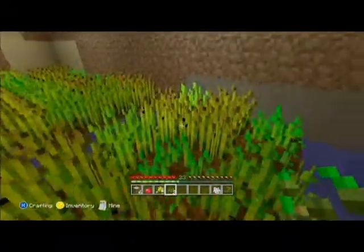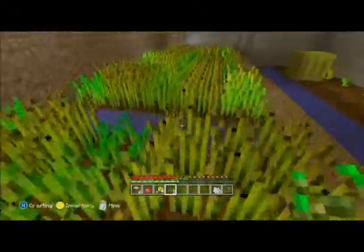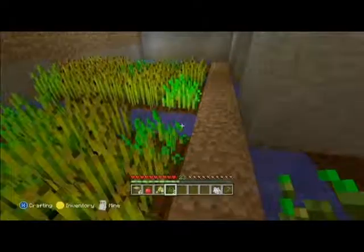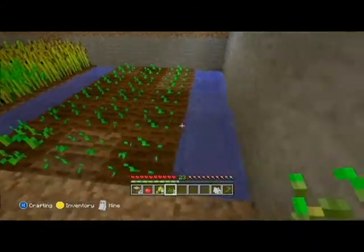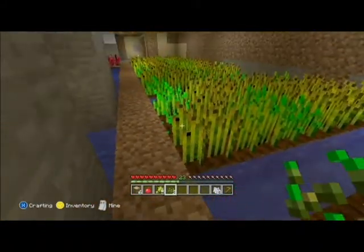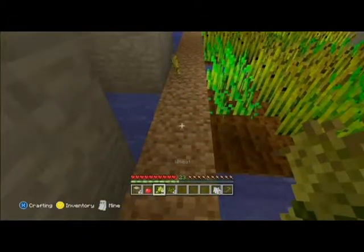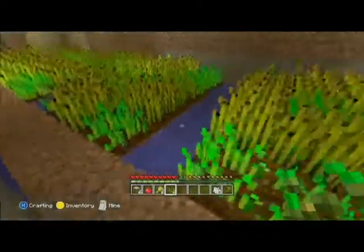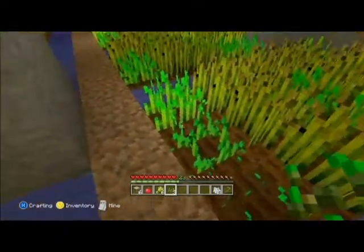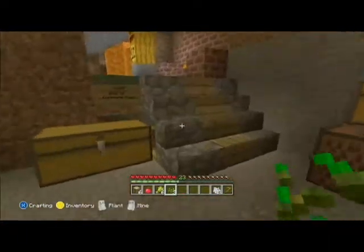Sometimes you'll accidentally destroy it without thinking it's fully grown. One way you can tell is that it's not green at all — it has to be yellow-brownish. That's pretty much all you gotta do for wheat seeds. It's helpful to have one section of water two by two, and then when you get a bucket of water out of it, it'll just automatically refill itself. People call it the endless pool of water or something like that.